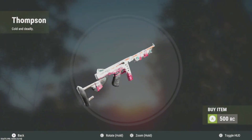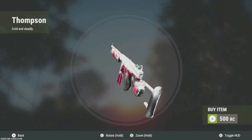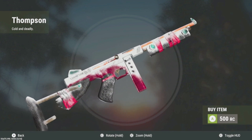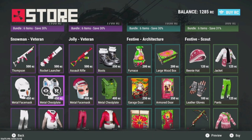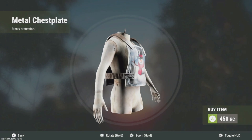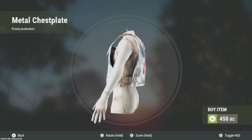First up is the Snowman Veteran, which is cool. I'm not a really big fan of the gun skins just because I have a bunch of them already, but if you don't have a bunch of Thompson skins, this one's pretty cool looking — I'd recommend getting it. Rocket launcher — I'm not a really big fan of the metal set, but I do like the chest piece. The chest piece is kind of cool looking.